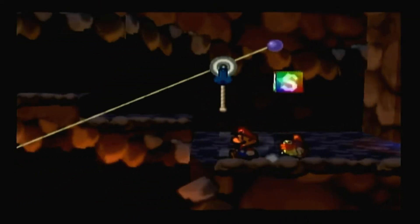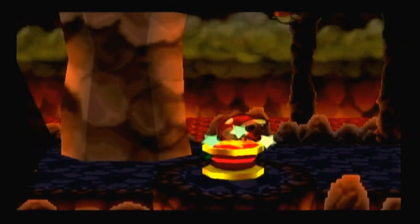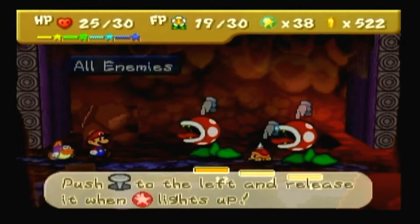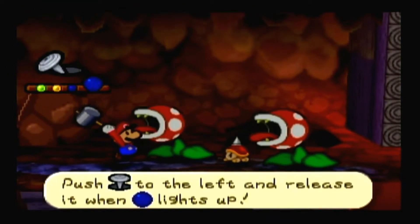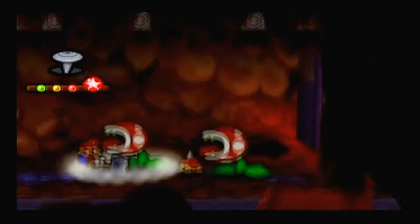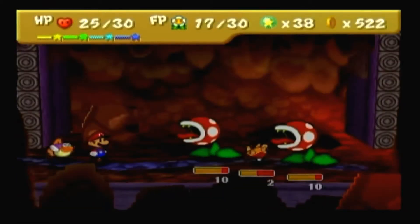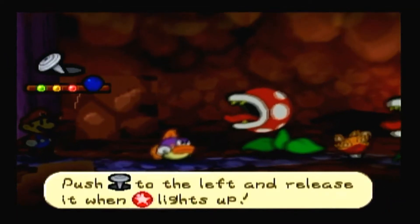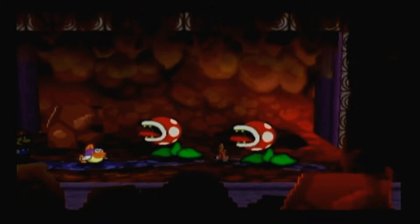Hey everybody and welcome back to another exciting episode of Let's Play Paper Mario. In the last episode, we got a bunch of stuff done. We talked to Raphael the Raven and also got a stone thing from him, which is very nice.